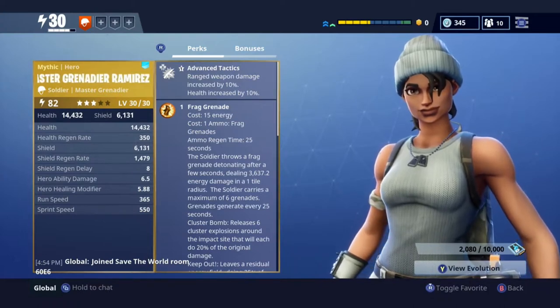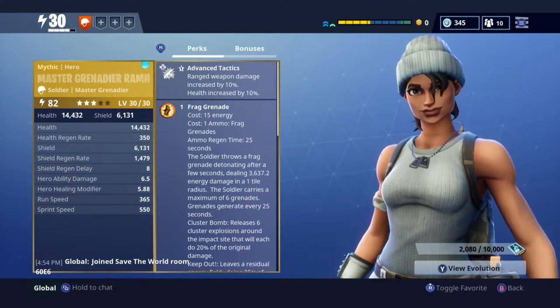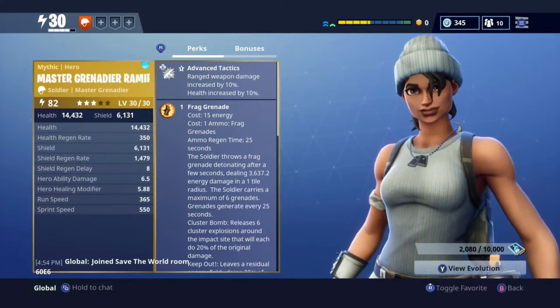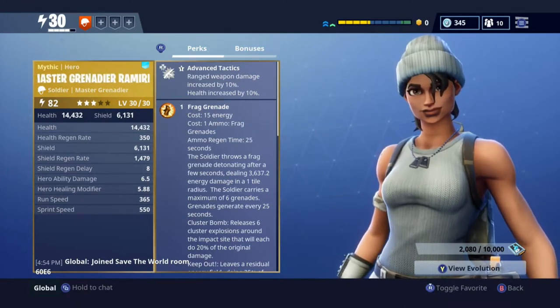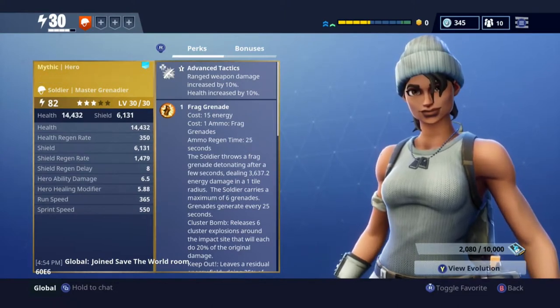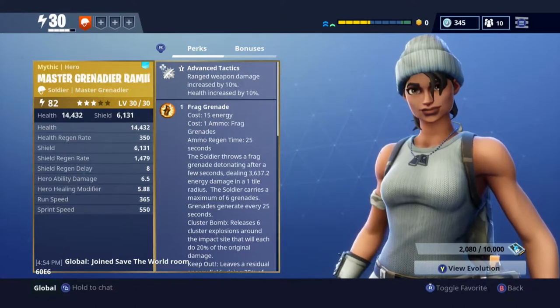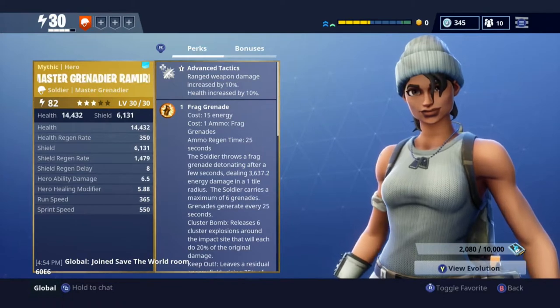I finally got her leveled up to level 30, which means that all of her perks are unlocked. I was very lucky — I got her in an upgrade llama that just happened to go gold and got a mythic hero out of it. I know a lot of people are a lot less lucky, so please don't be salty towards me for being lucky.